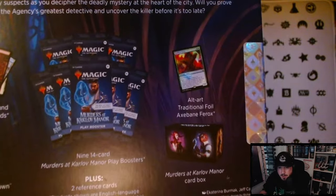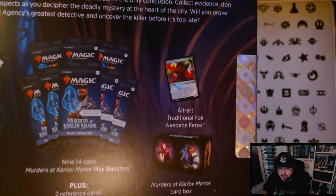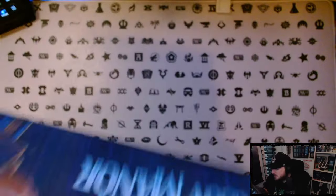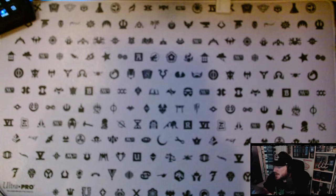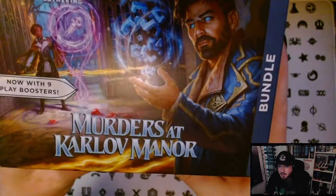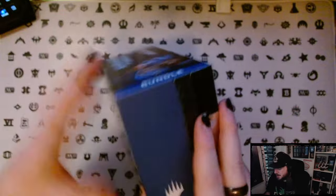And then we get one alt art traditional foil rare, which in this bundle is an Axe Bane Ferox — which I think is a really cool card. It has death touch and haste, I believe. It's kind of like baby Questing Beast, which I like. It's on my list of cards to hunt down. So I'm super stoked to open this up. Let's just crack it open and see what we get.